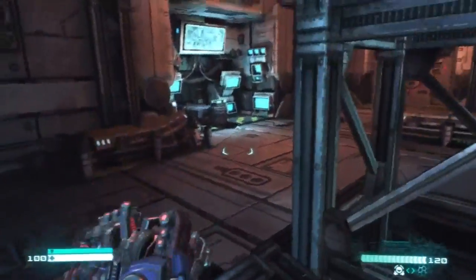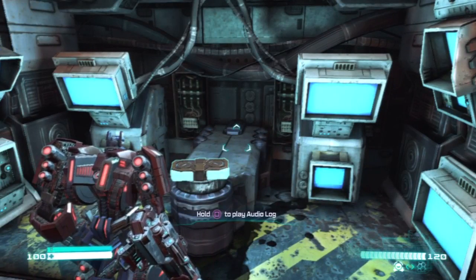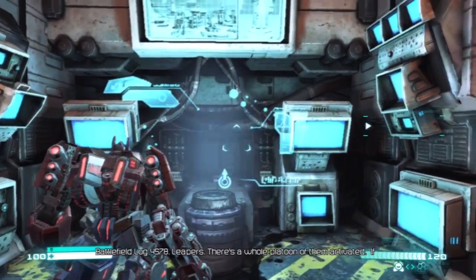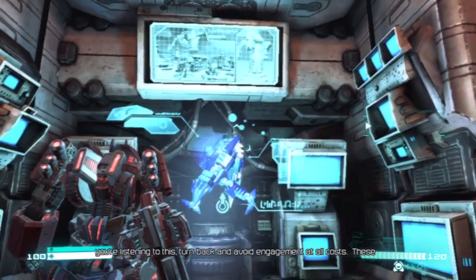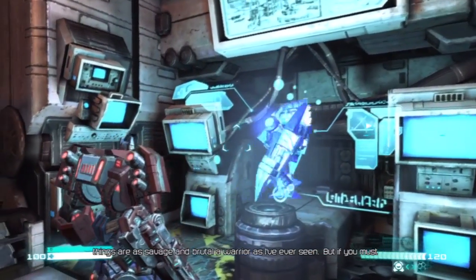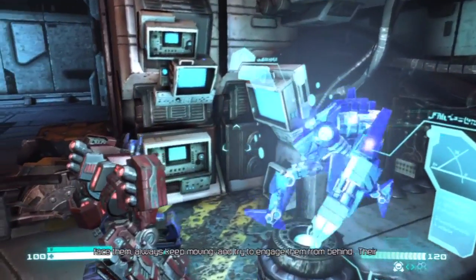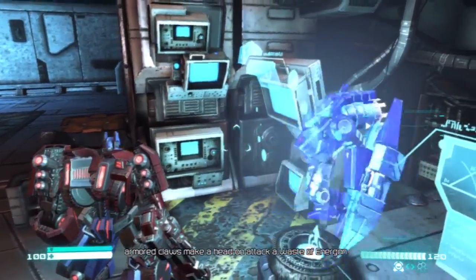I want to head over here — there's computer stuff. An audio log. Good stuff. Battlefield log 4578. Leapers — there's a whole platoon of them activated. If you're listening to this, turn back and avoid engagement at all costs. These things are as savage and brutal a warrior as I've ever seen. But if you must face them, always keep moving, and try to engage them from behind. Their armored claws make a head-on attack a waste of Energon.